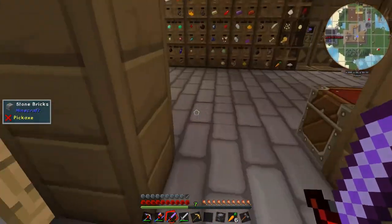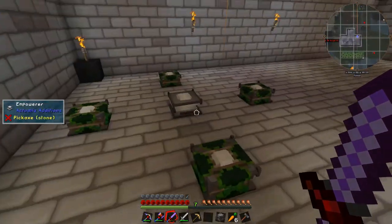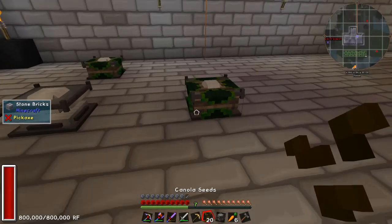The oil lanterns keep the CO2 levels up in the greenhouses, because you want CO2 in greenhouses - plants breathe CO2, they don't breathe oxygen.